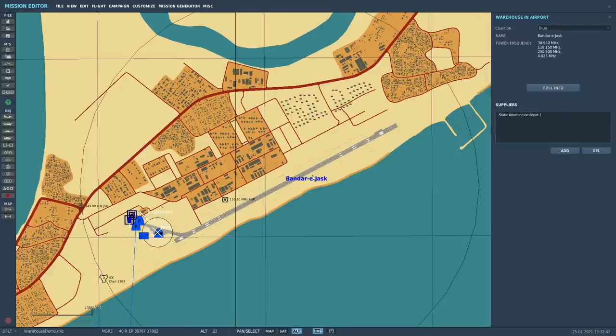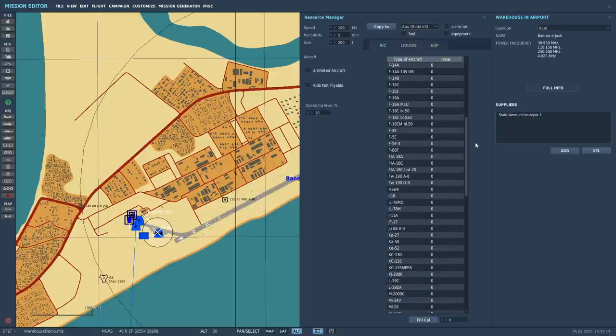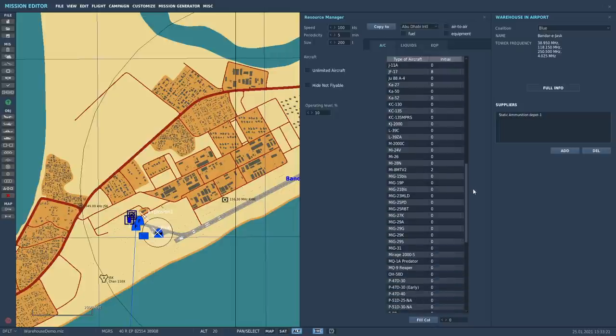Okay, so we'll start at the beginning. In the Mission Editor, if you click on an airbase anywhere within that big circle — which is the base capture circle — it will bring up the warehouse and airport screen. You'll see there's a full info button; if you click on that, it brings up the warehouse status for that particular base. This is one I've pre-set up. As you can see, there are zero airframes. If you scroll down, you'll see some JF-17s — eight of them — and two MI-8s. That's the amount of aircraft available, and they're listed in alphabetical order.